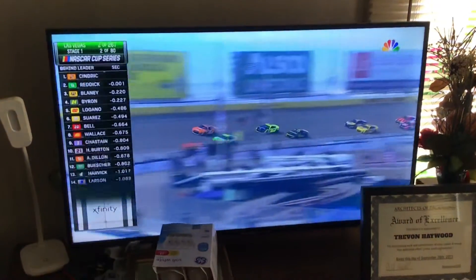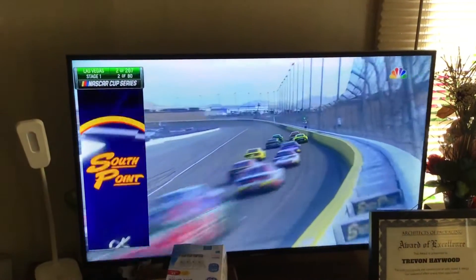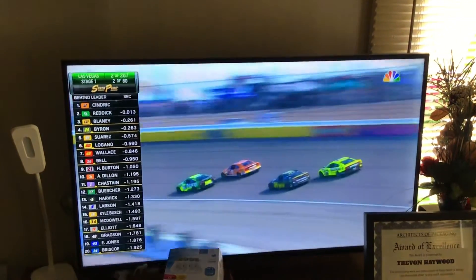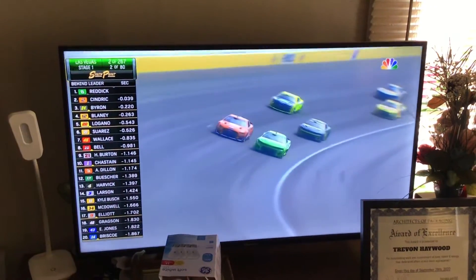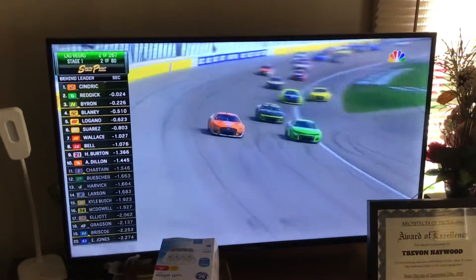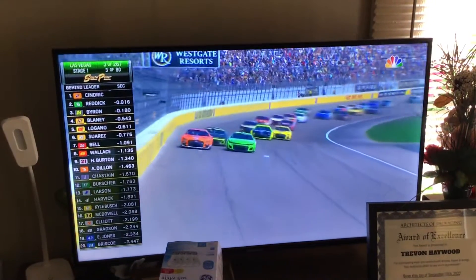Still side-by-side out front. Reddick on the bottom, Cindric in the preferred line up high. Cindric will pull down the straightaway and side-drafts a little bit, bringing him back even in turn three. Cindric right on the door, and now he's got an advantage with that outside groove down the front straightaway.